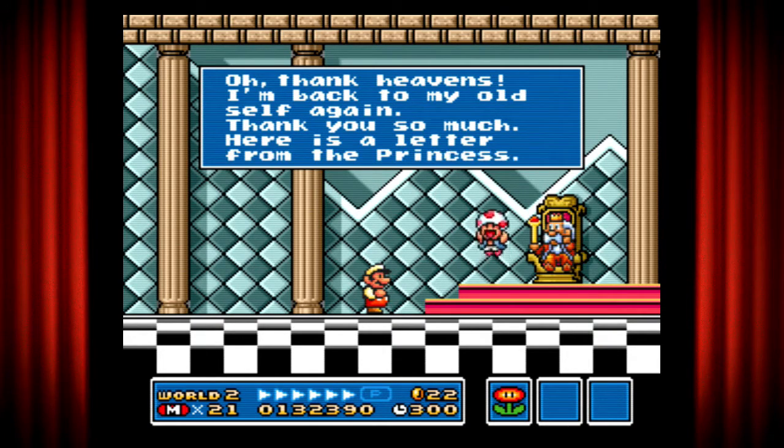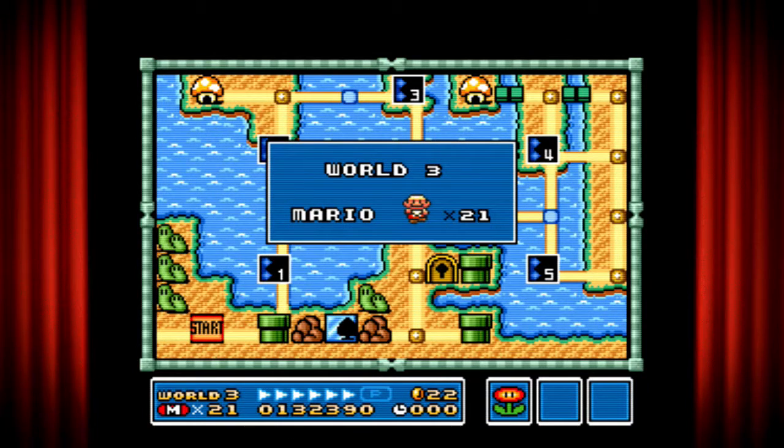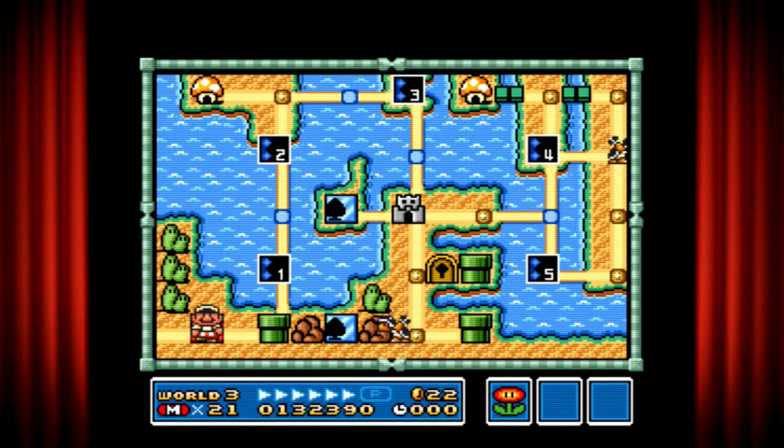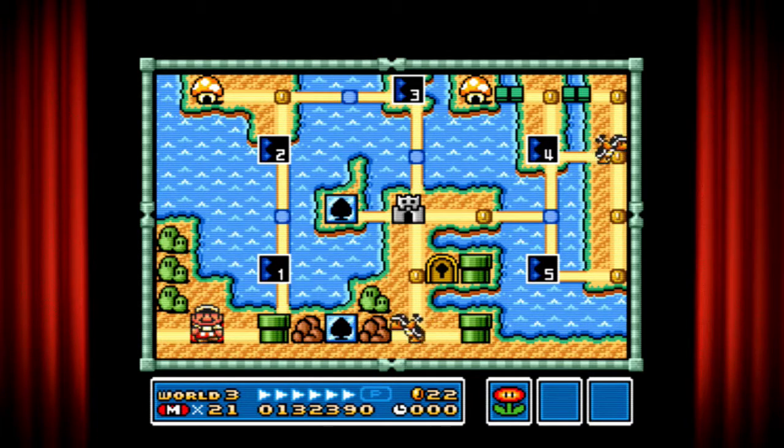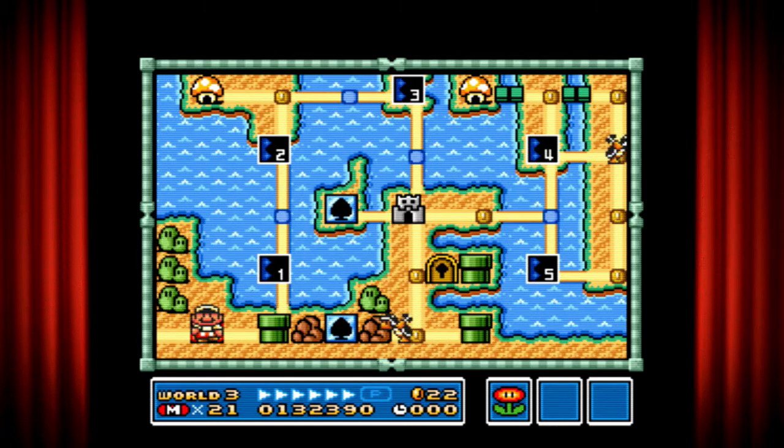I'm back to my old self again, thanks so much. Here's a letter from the princess. You can stomp on your enemies using Kuribo's Shoe — basically it's an item you can use to jump on enemies without getting hurt. And that cloud thing over there is also a new item. So now we're in World 3, and it looks like we're gonna have to call it quits for today. That was a pretty quick video — thank you for watching. If you like this content, be sure to give it a thumbs up and subscribe. Until then, I'll see you in the next video.